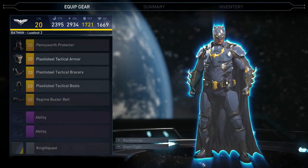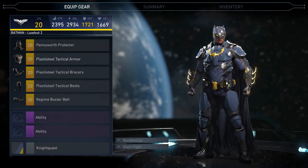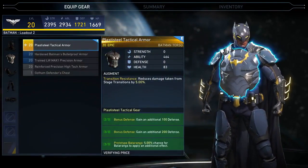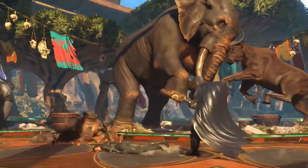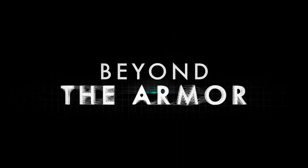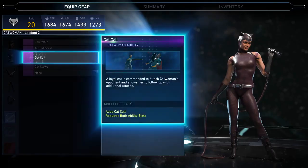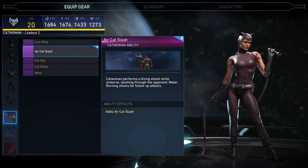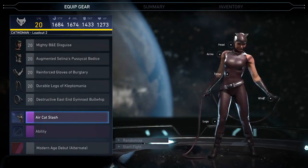Some of the most powerful effects in combat come from set bonuses granted to loadouts of connected gear. The more pieces in a set you use, the more of an edge you get. Beyond physical gear, augments, abilities, and special moves are granted after key achievements.